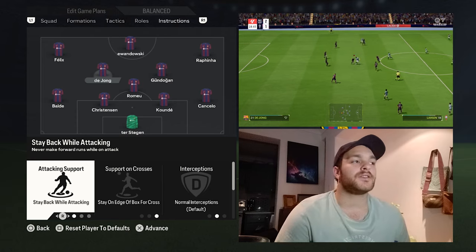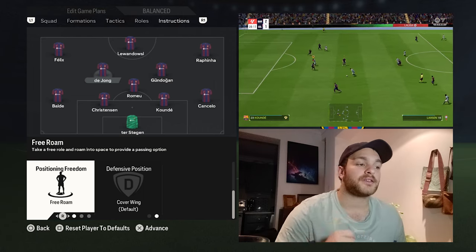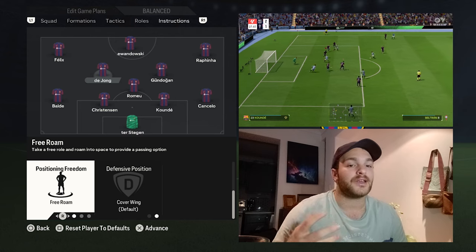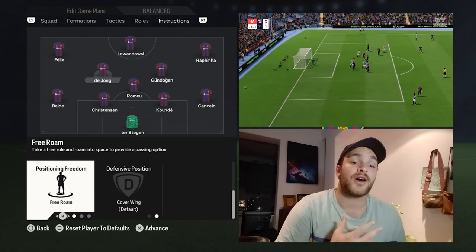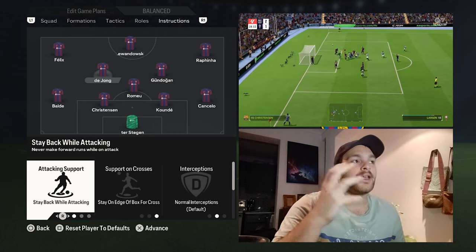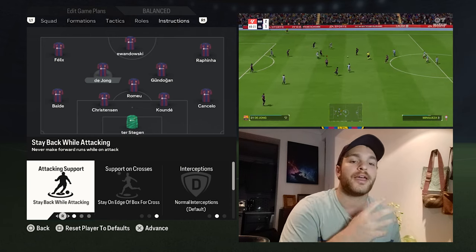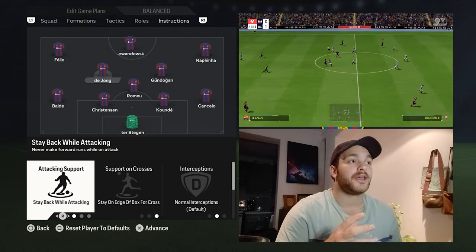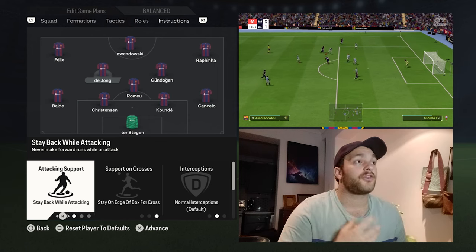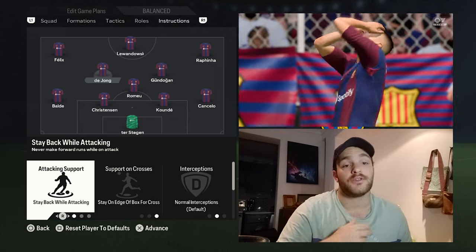Moving slightly higher up the field, we've got Frenkie de Jong. He's set to stay back while attacking, stay on the edge of the box, normal interceptions, cover the wing and free roam. You want him to pop up in those little pockets of space created by your quick passing movements — those quick five-yard passes — looking for spaces in the midfield and generating overloads in certain areas. Stay back while attacking means he drops slightly deeper, collects the ball off the back four and drives it on into the midfield. He's more of a facilitator — he'll drop the shoulder, turn, drive into the midfield, creating overloads and generating passes into the wider areas, either to Joao Felix, Rafinha or your fullbacks.